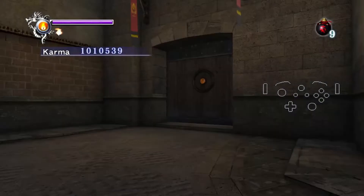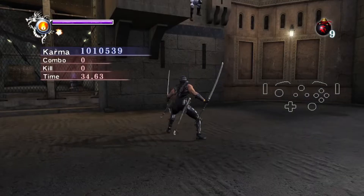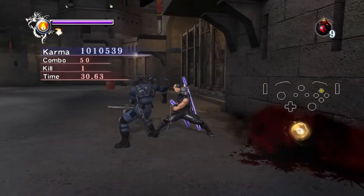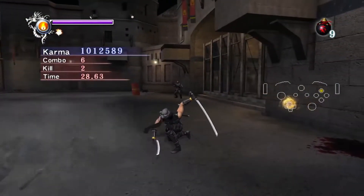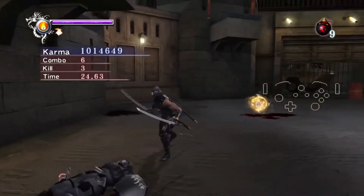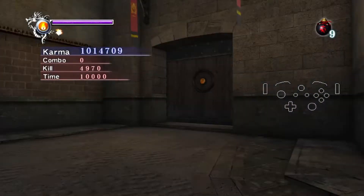So let's trigger this fight. 360Y, charge — dead. The guy will automatically come, charge, release. Easy peasy.